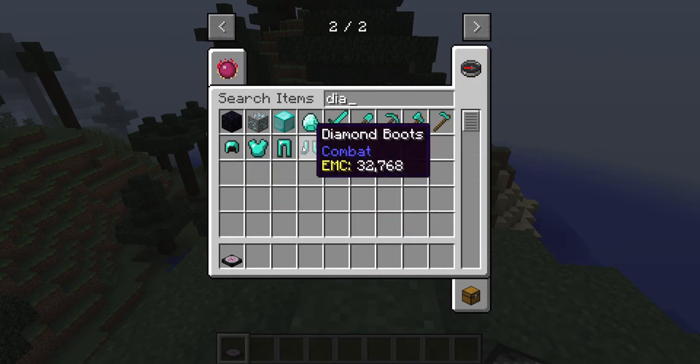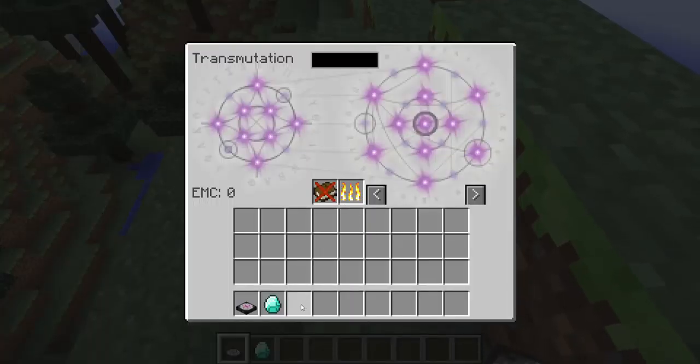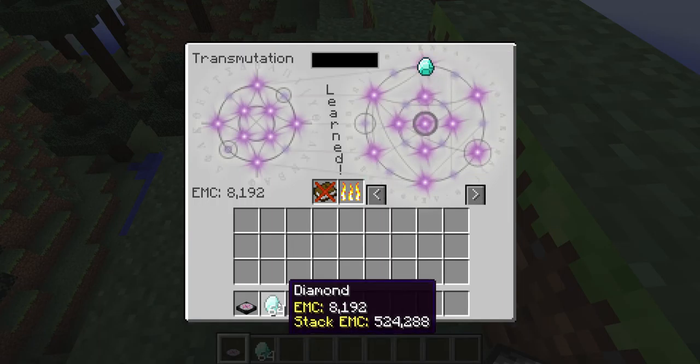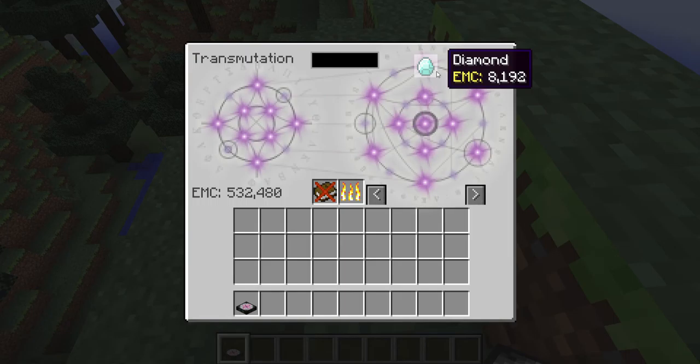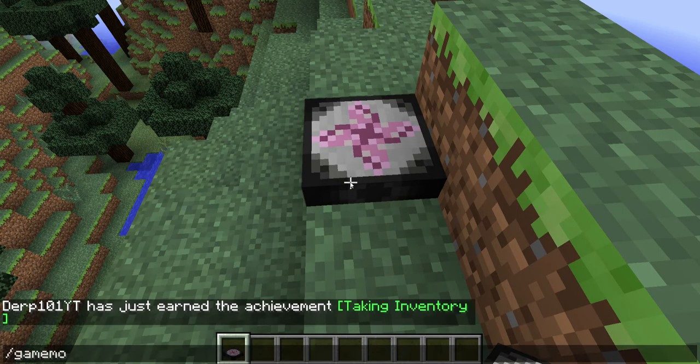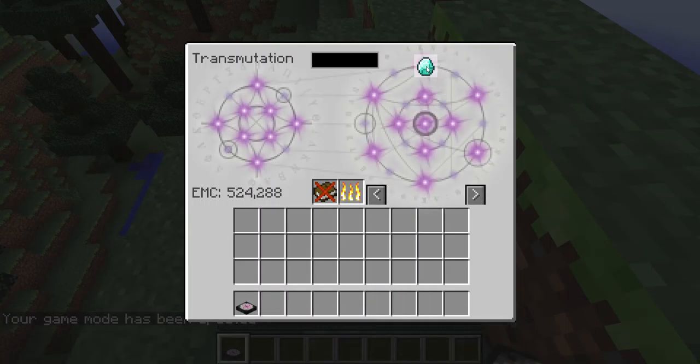I have diamonds. I haven't tried this out but if I go into here I can get that, and if I go into survival — I think if I yeah, this costs EMC but I could put it right back and get the same amount.